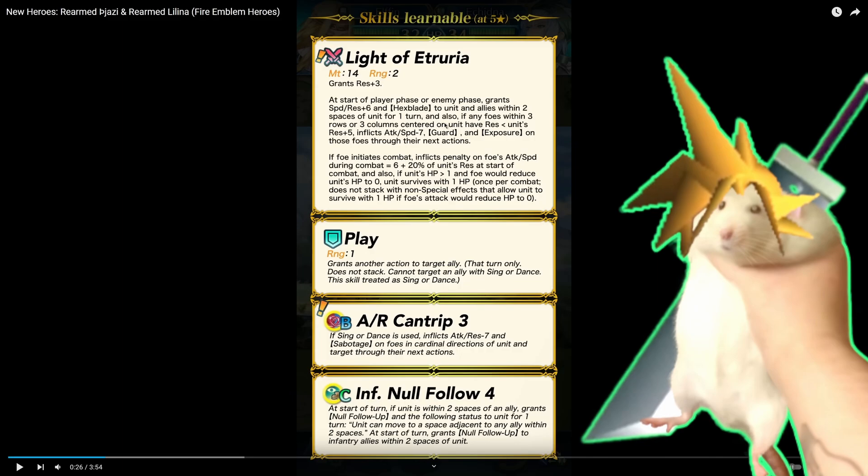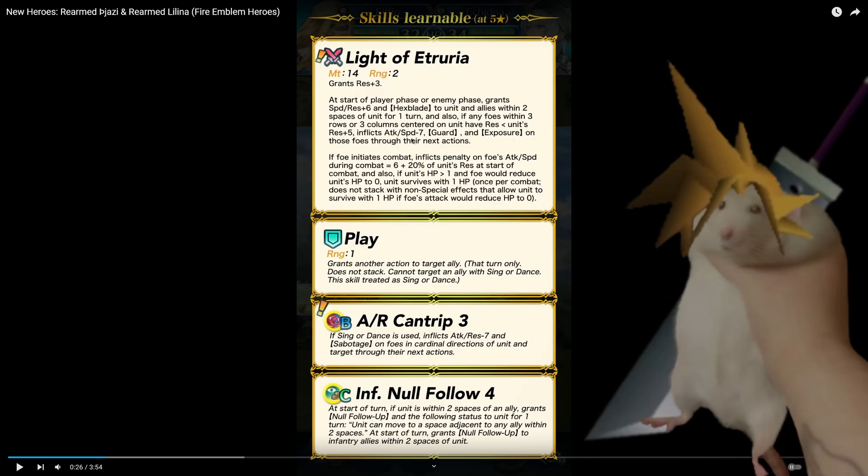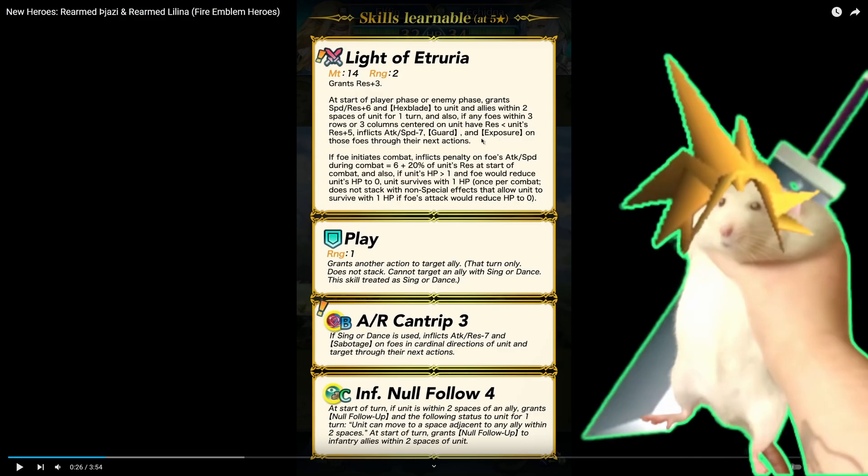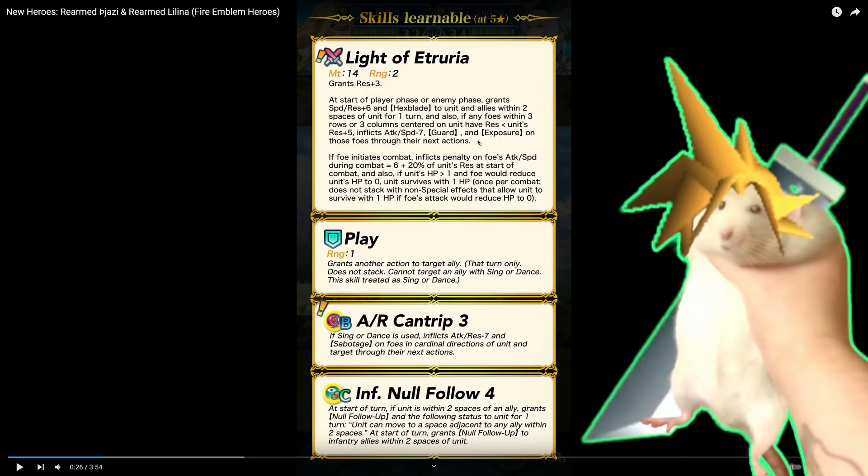If any foes within three rows or three columns — okay, I guess this is why he doesn't have ploy. It's because he has it in his weapon. So three by three: attack and speed minus seven, guard and exposure. So it's not quite ploy, but it's ploy adjacent. You still inflict guard and exposure, which is really nice. Exposure is the more relevant of the two, because tempo is kind of everywhere right now. More damage, more better. Really nice to just have in your weapon along with hexblade.